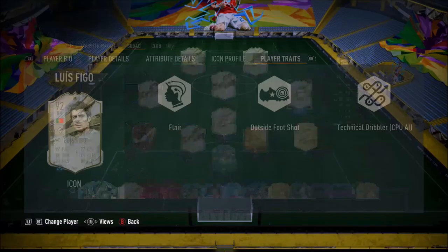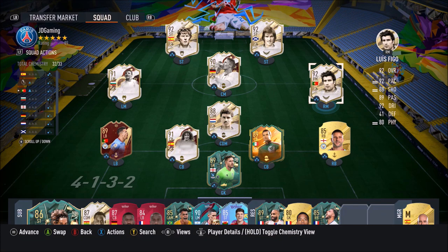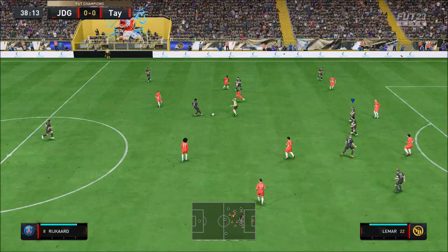Ladies and gentlemen, welcome to the video. Today we look at Luis Figo, the prime card. 4-star, 4-star combination. He's 5-11, exactly the same height as me. High-low workloads, which are fantastic. This card looks absolutely sensational. We're going to use him in the right attacking midfield position, in the ramp position, and maybe switch him up to striker as well.